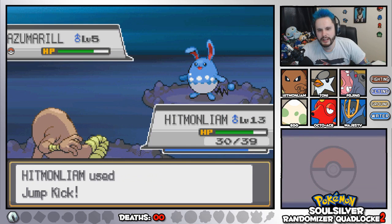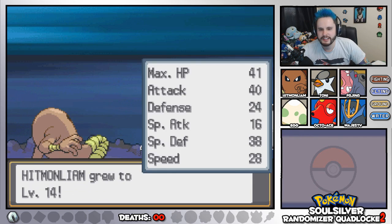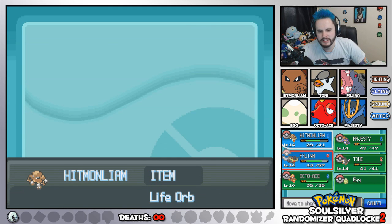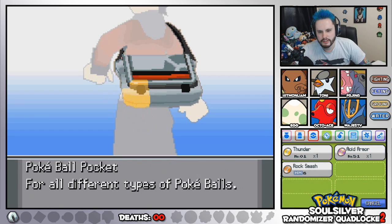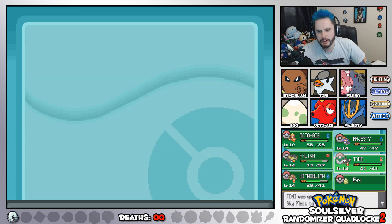That's gonna be level 14 for Hitmon Liam. Look at that — 109. So now we can put Octo-Ace at the front. We'll double check on how the Egg's doing as well. Octo-Ace at the front. Tony, you're not holding an item, which means you can hold that Sky Plate I just got to increase the power of your Wing Attack.